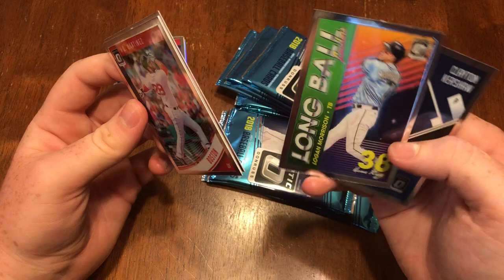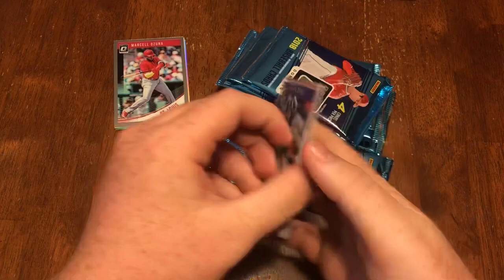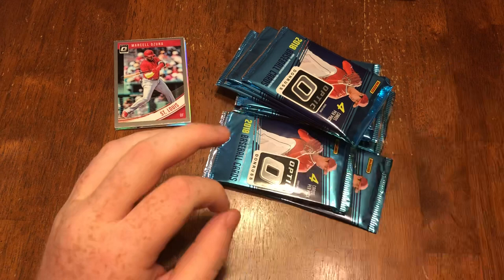JD Martinez, Dallas Keuchel, Logan Morrison long ball, and Clayton Kershaw. We got a Starling Marte, Gary Sanchez All-Stars, a Marcus Stroman refractor, and a Scott Kingery rated rookie.